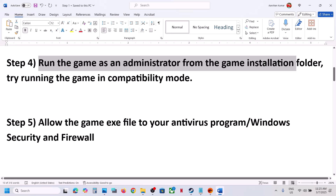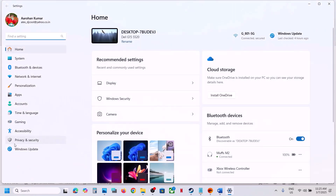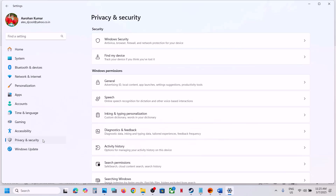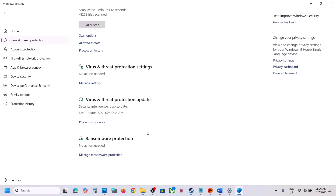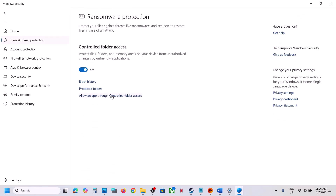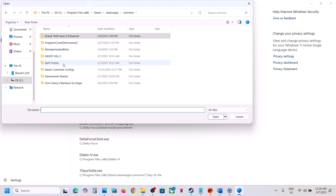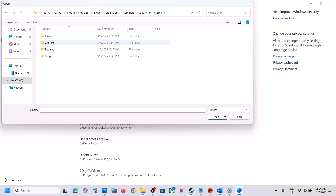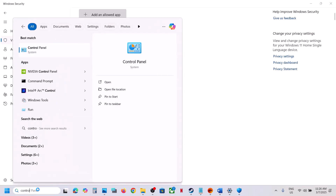The next step is to allow the game exe file through your antivirus program. If you have a third-party antivirus like Avast, Norton, Bitdefender, or McAfee, allow the game exe file. If you are using Windows Security, open Windows Settings, go to Privacy and Security (or Update and Security in Windows 10), click Windows Security, then Virus and Threat Protection. Scroll down to 'Manage ransomware protection,' click Allow an App through Controlled Folder Access, click Yes, then Add an Allowed App, click Browse All Apps, go to the game installation folder, select the game exe file, and click Open.